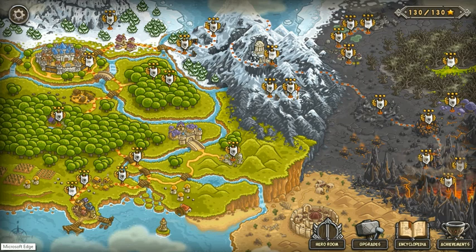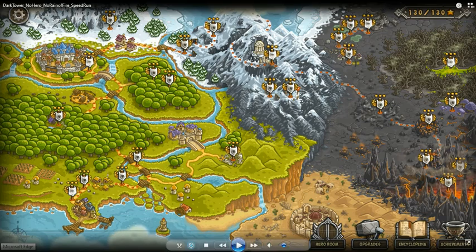Hey folks, Ricky aka the War Champion is back in the building. Today we're taking care of a subscriber request — a challenge to see if I could do Dark Tower without using the Rain of Fire and without a hero. I feel good about that, and I've decided to add a little twist to do it in a spectacular way. Without further ado, let's jump into it.